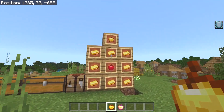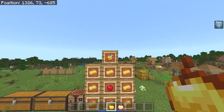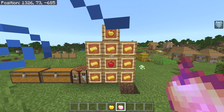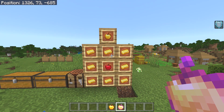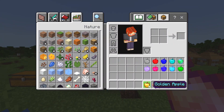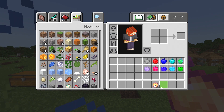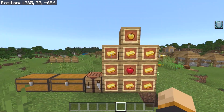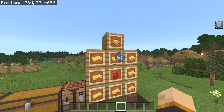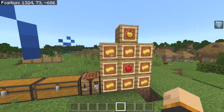This is going to be the recipe for the standard golden apple — we have all known this recipe for a long time. The creator did not add in the recipe back for the enchanted apple, which I kind of wish he did because that would have been really awesome and made things a little bit more consistent. Just think about crafting the golden apple — these surrounding materials are going to get replaced with whatever item you're making the apple with.